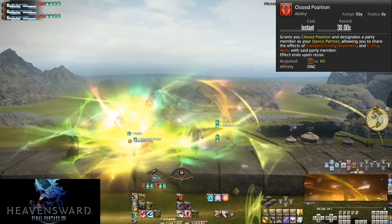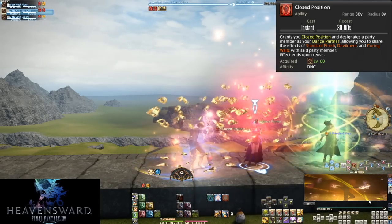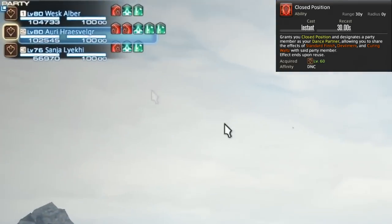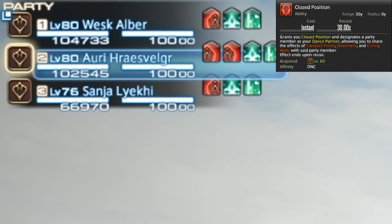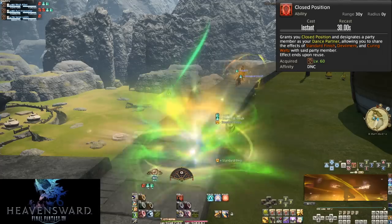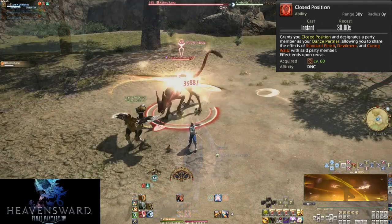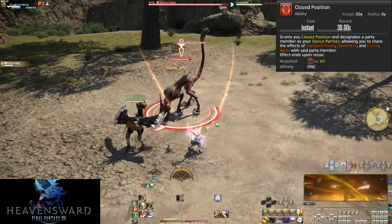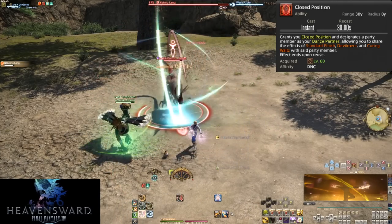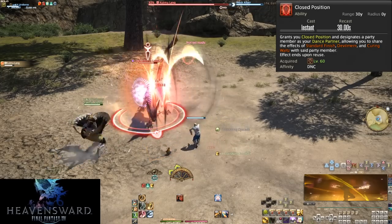In 8-man content, do not partner the same person as another Dancer — the buffs do not stack. You can only have one dance partner Standard Step buff applied at a time. If someone already has a dance partner applied, pick somebody else. Also be aware that your dance partner must be within 15 yalms of the attack to receive the buff. This section probably seems overly explained, but the dance partner topic is a common sticking point with understanding the job.